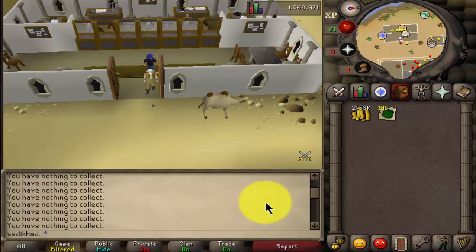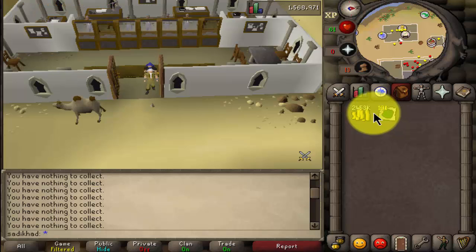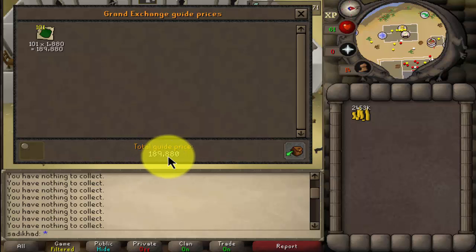Okay guys, I'm back. Did you miss me? Got all the green dragonhide tanned into green dragon leather. Now let's price check this — 189.8k, say 190k.